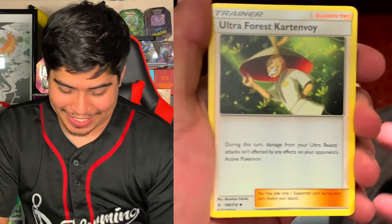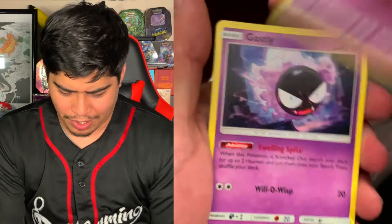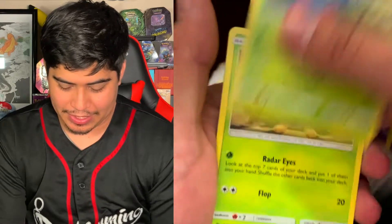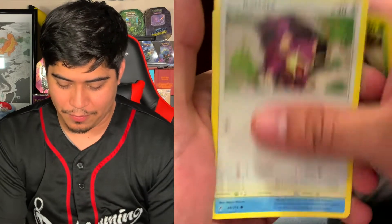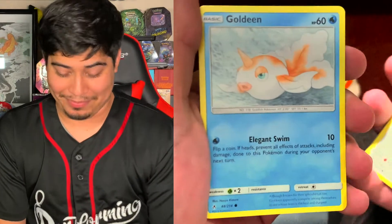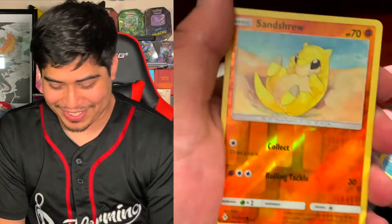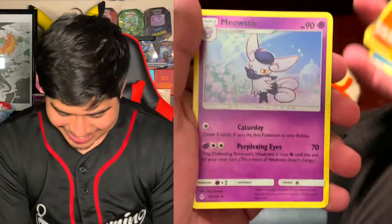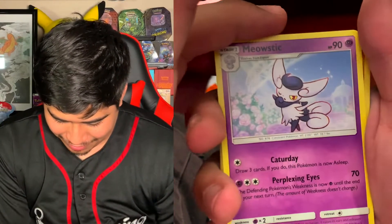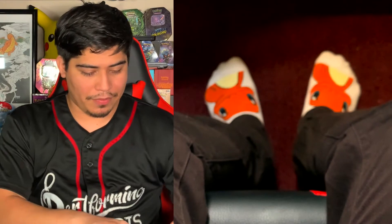Our next pack has a Psychic Energy, Ultra Forest, Cartoon Void, Duststone, Haunter, Gastly, Tangela, Venonat, Rattata, Goldeen Reverse Holo Sandshrew, and the rare is a Meowstic Non-Holographic. No Holographic Meowstic, so I'm going to go for that Darkness Ablaze.